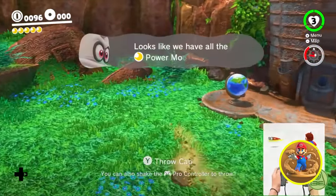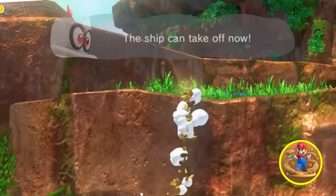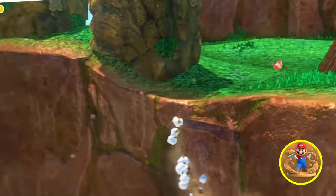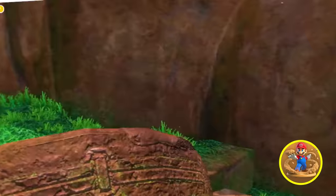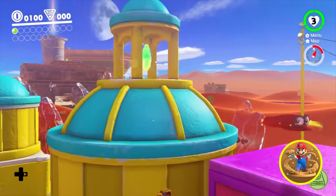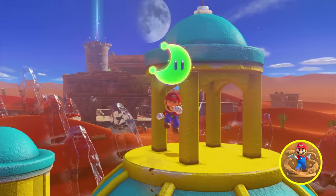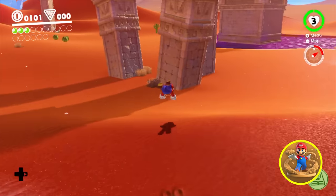We can go underground like Knuckles the echidna. We can look up — this is cool. This is one of the cooler mods I've ever seen. Look at us, we can just climb right up here. I love this power-up. We fell, but we can just scoop right up. We can just sand surf like it's Dune.